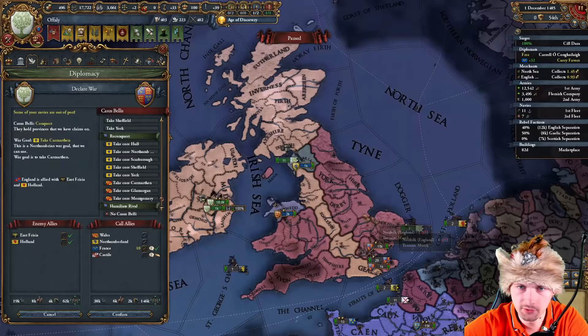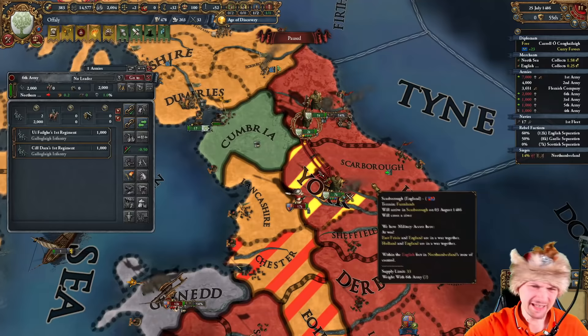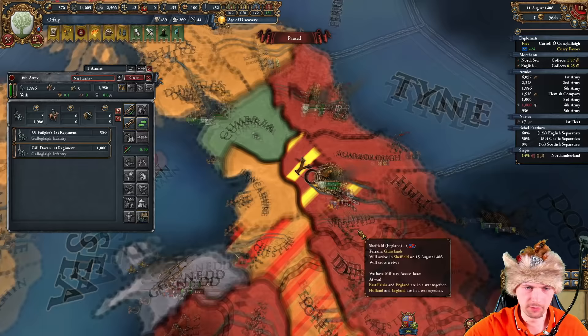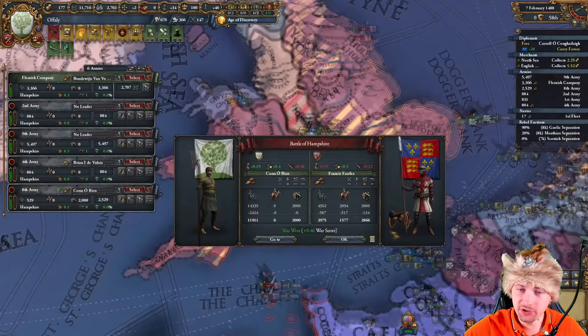France is going to join my war against Scotland but Castile is not willing. I'll go for the war goal of York, which is reconquest for Northumberland. I almost forgot to build some artillery — building 2,000 to take forts faster. We should completely annihilate the British army here. It wasn't easy at all — we lost way more troops — but we won. That's the most important part. We'll get our whole army to finish the siege before they finish the siege of Wales.